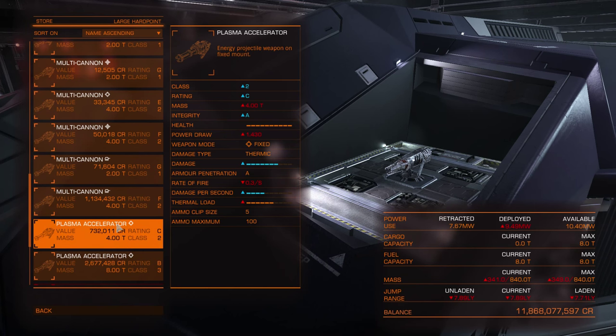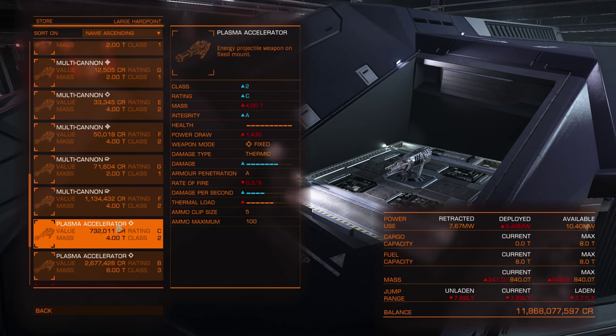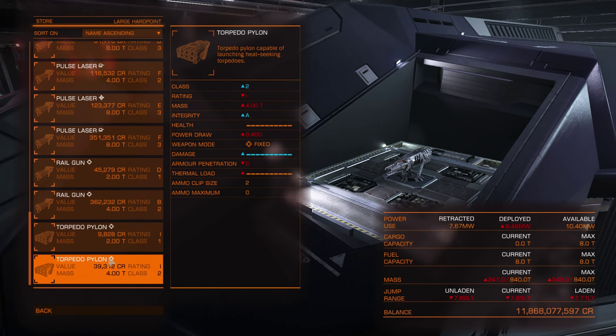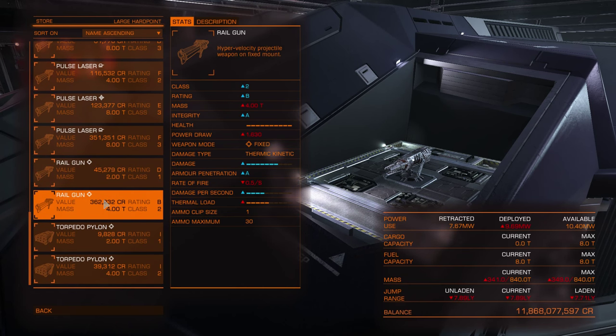Turrets are almost useless if the target is further than 2km away. Not all weapons have 3 variants (gimballed, fixed, turret) — all lasers have all three, but railguns, missiles, torpedoes, and plasma accelerators only have fixed mounts. So explosive weapons and weapons with both thermic and kinetic properties only have fixed mounts.